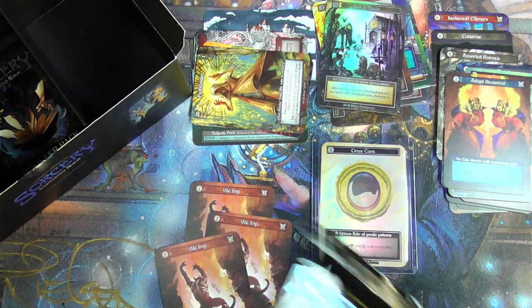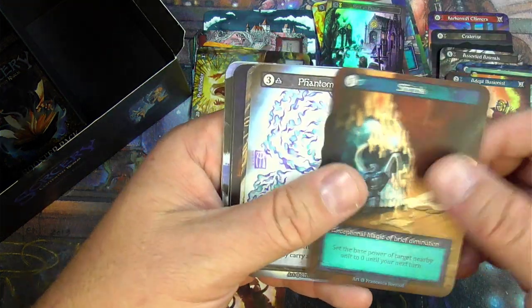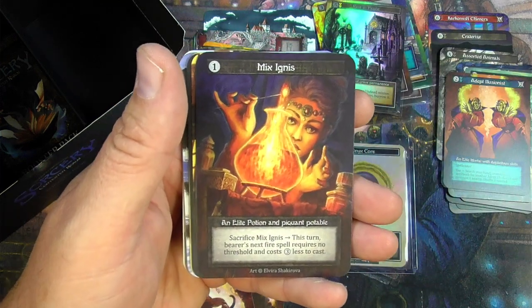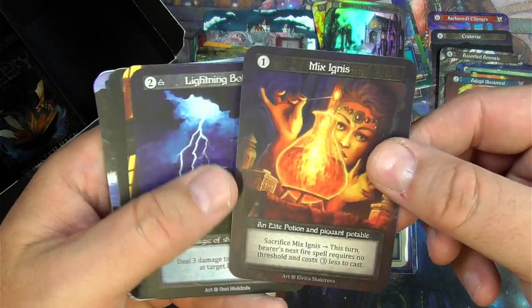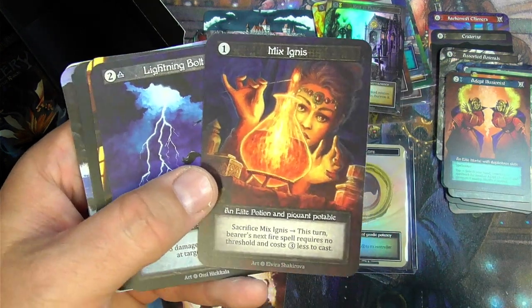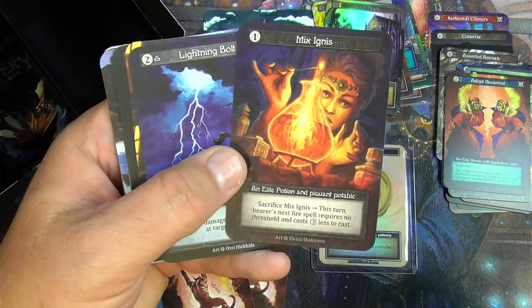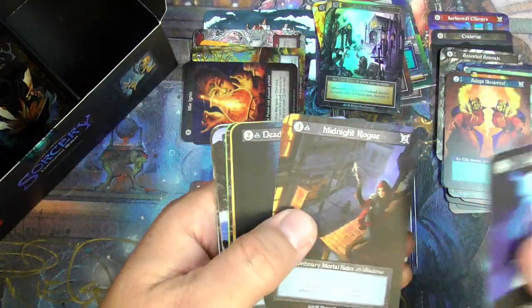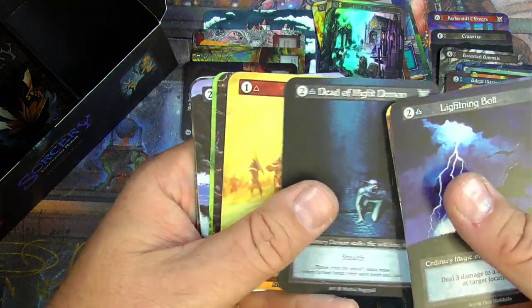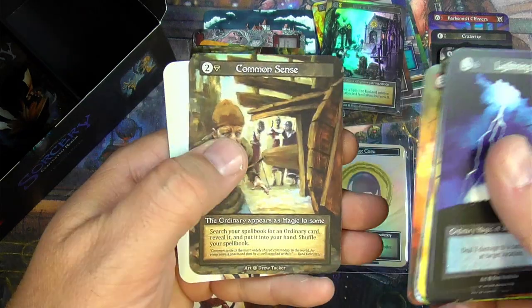Moving on again — Shrink, Phantom Steed, Root Spider, Mix Ignis. Alright, that's a good one right there: Elite Potion, one of the Alchemy Nine. Sacrifice Mix Ignis: this turn bearer's next fire spell requires no threshold and costs three less to cast. These mana discount cards are the big hits here in a lot of ways.